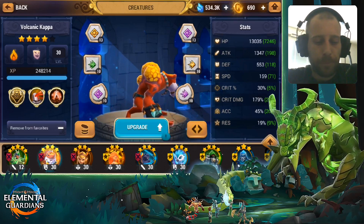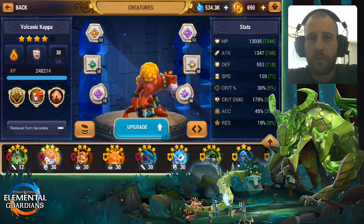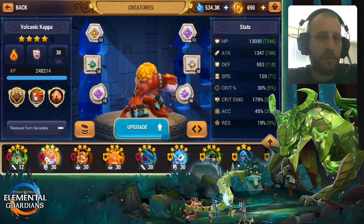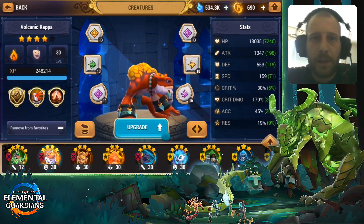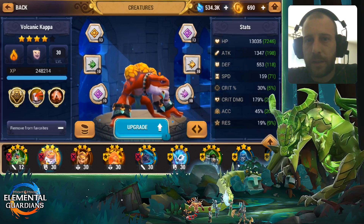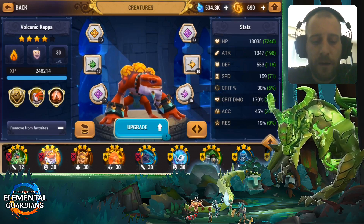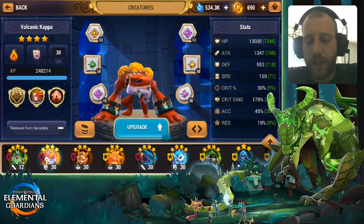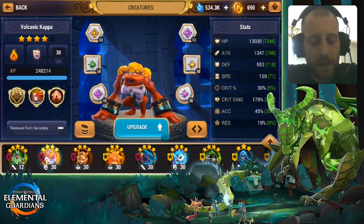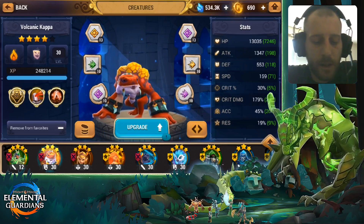So if you have, let's say, two poison stacks with two turns each, you have four stacks. If you pop those four stacks, he will probably deal about 40% damage from his life. So if he has 100% life, he loses 40% life plus the damage what the skill itself does.